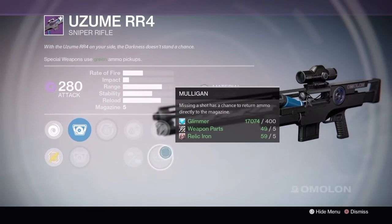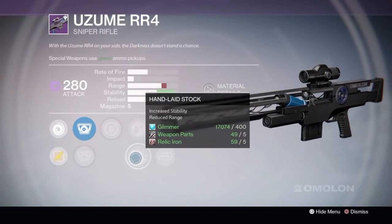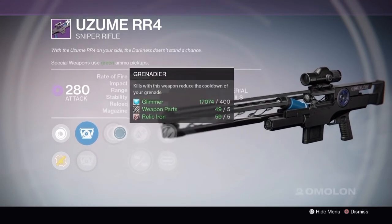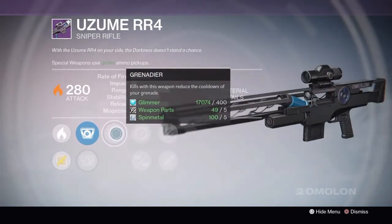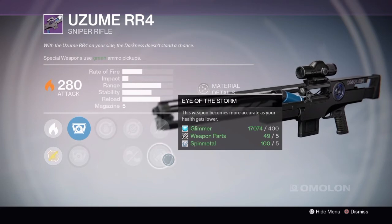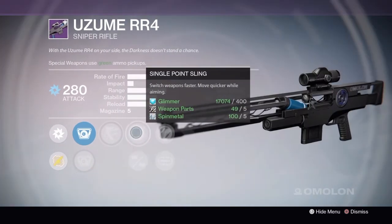A lot of times this sniper will come with final round, and if you can get it with final round it's an absolute monster. The first variant has Grenadier — kills reduce grenade cooldown — lightweight, hand laid stock which is exactly what we want, Zen moment which increases stability as you deal damage, and Mulligan. You have to go Mulligan and hand laid stock — this first one is pretty good. The second variant has Grenadier again, single point sling, rifle barrel, unflinching which is very useful, and Eye of the Storm which is okay — but you'd definitely pick unflinching on this one.